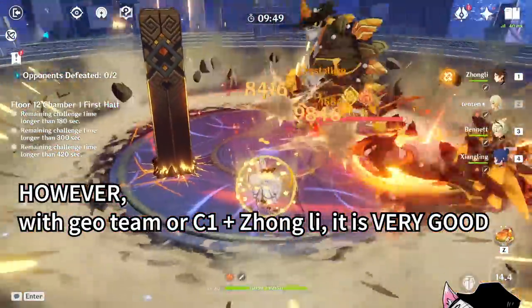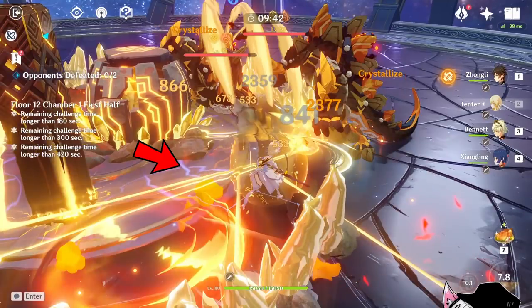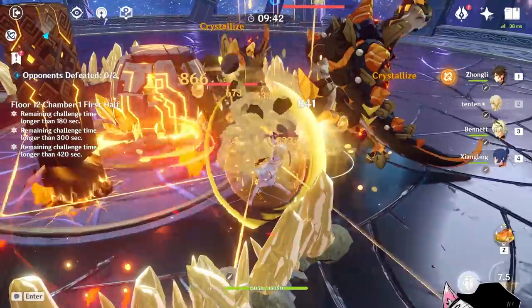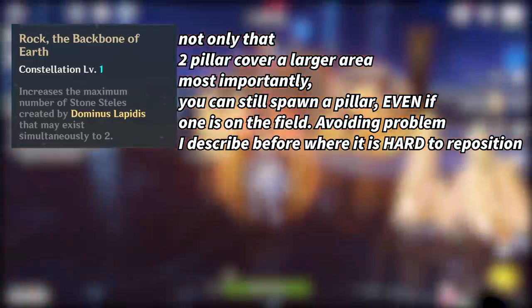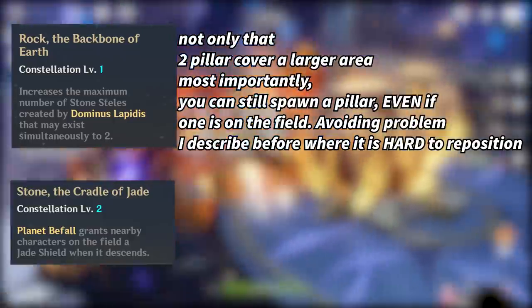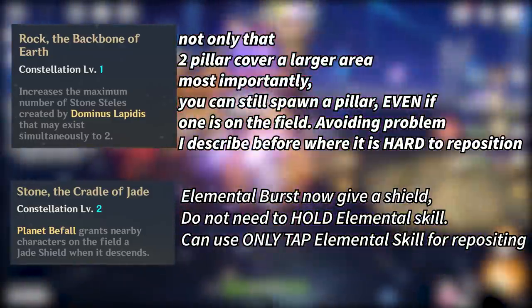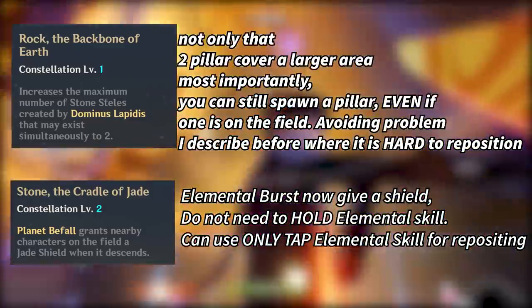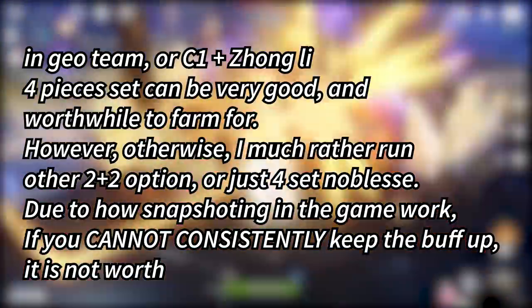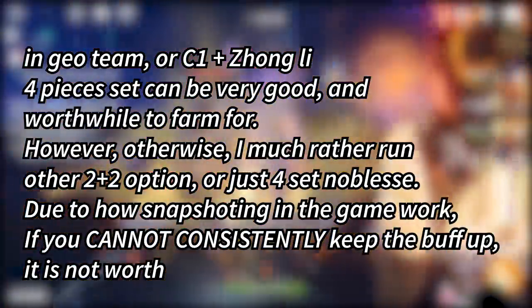However, this all changes when you have his Constellation 1 or 2, or when playing him in a geo team. The geo construct resonance can actually proc the bonus as well, making it very easy to proc in a geo team. Constellation 1 allows him to spawn two pillars, meaning more area coverage and easier repositioning since you can spawn a new pillar even when one is already up. Constellation 2 simplifies this even further, because his elemental burst now gives a shield, so you don't need to use his elemental skill to generate a shield, meaning you're free to tap the elemental skill to spawn and reposition the pillar. Overall, if you're playing him in a geo team or have Constellation 1 or higher Zhongli, I think the four-piece set is worthwhile — otherwise, not so much.